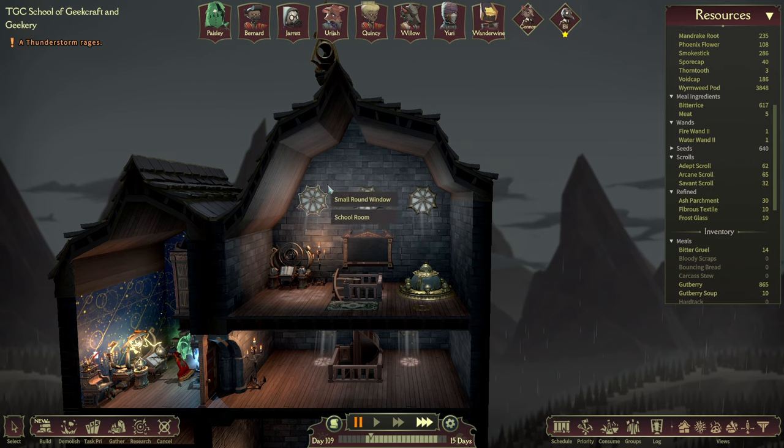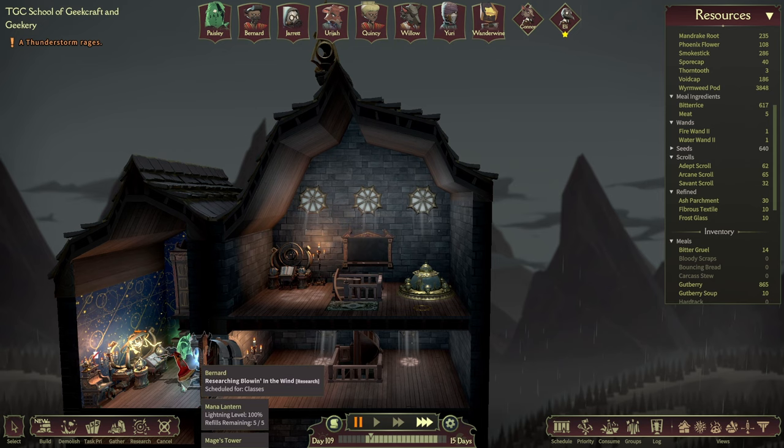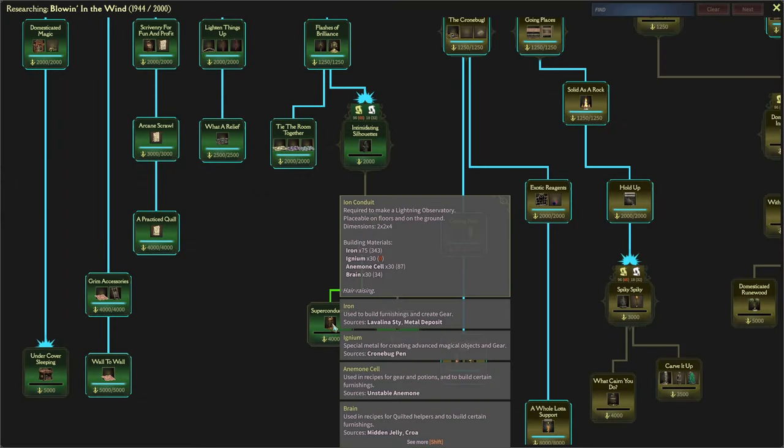We're very nearly done with the Lightning Classroom. I think all we need is one little thing — we need an Ion Conduit. That's all we need. The rest of the room is kind of ready and done; we just need one of these.